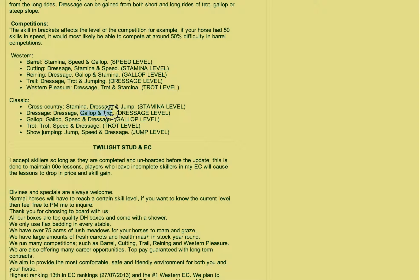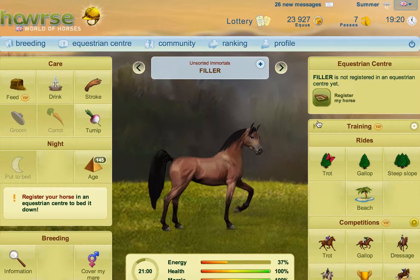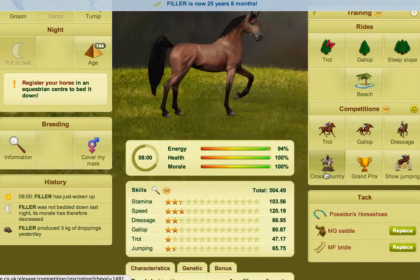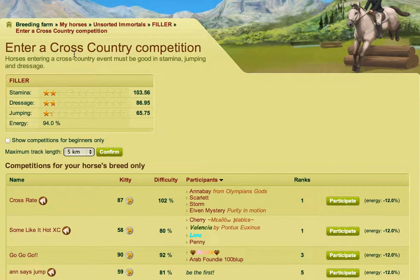You might be wondering: okay, it's all very well having this written down, but what if I don't know which are the secondaries and how can I find out? It's quite simple. Click on the horse you're going to use for filling, and click on a competition — cross country for example. Up here at the top, as long as it's not an auto competition and you have it on manual, you will get a box that displays three skills and then the current energy of your horse. Whatever skill is at the top is the primary of the competition, and the two afterwards are the secondaries.